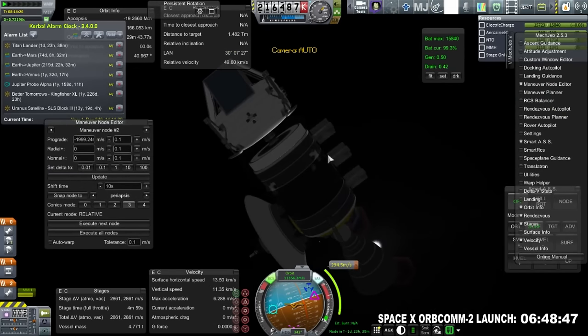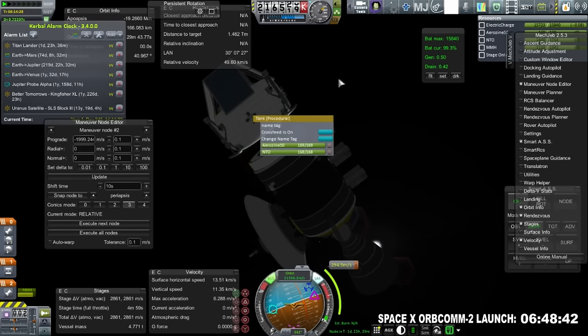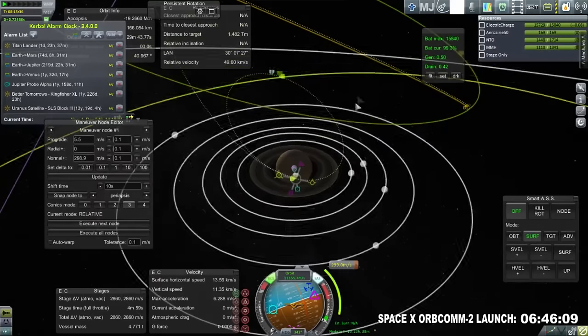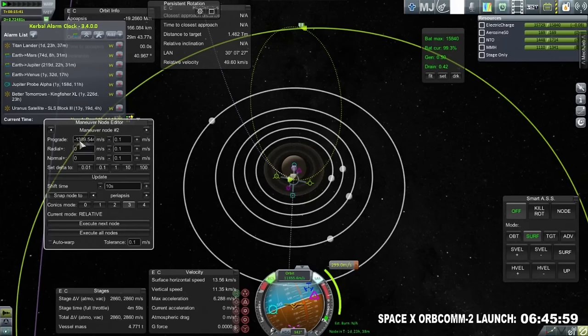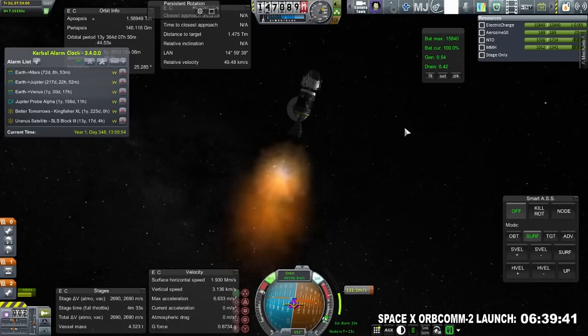Getting into orbit around Saturn costs 2000 m/s at first, but I decided to check whether bringing it closer into Saturn might help. We have way more delta-V than the 2800 shown at the bottom — we've got a tank locked so plenty of fuel in theory — but landing on Titan is tough. I want to get as close to Saturn as possible, and the closer approach costs about 1400, saving us roughly 600 meters per second. We're not going to aerobrake around Saturn, so we'll just use fuel to get into orbit.